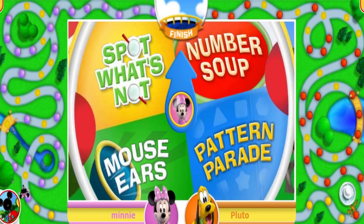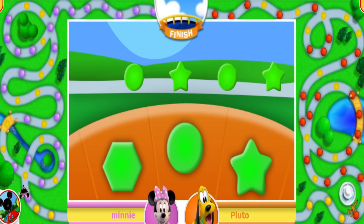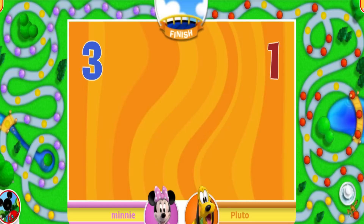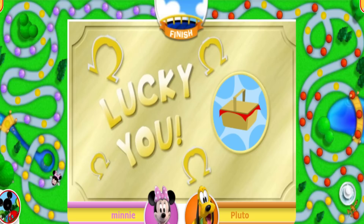Pattern Parade! Here comes the parade! Oh my, it looks like one of the shapes is missing! That means you get to move three spaces! One, two, three! You went on a picnic with Donald and Daisy, and the ants stayed home! Move ahead six spaces! One, two, three, four, five, six!